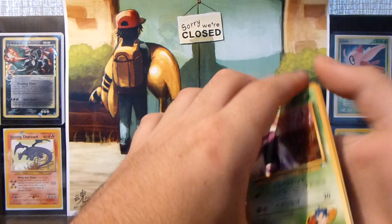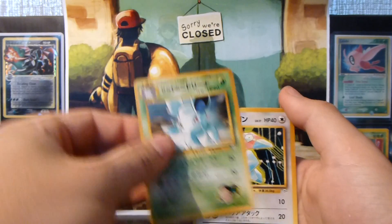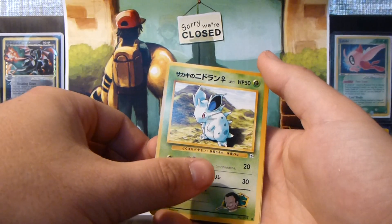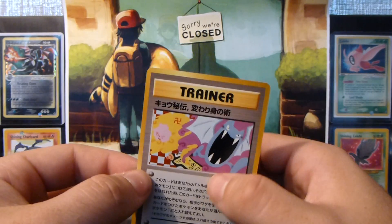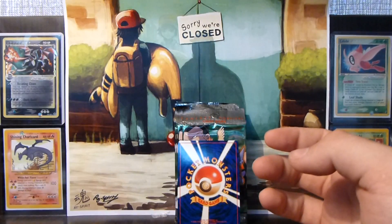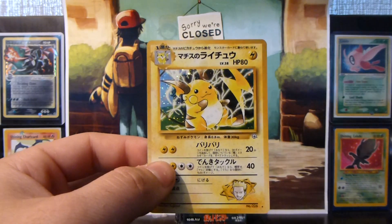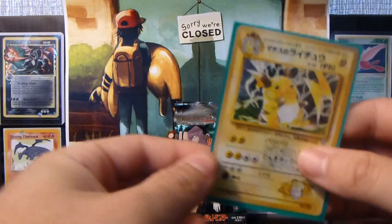Alright, so we have a Grimer, Nidorina, Porygon, Machop, Trainer, Abra, Nidoran Female, and Koga's Ninja Trick. The rare is a Pidgeotto — definitely didn't need that. And the holo — yes! Another Lieutenant Surge's Raichu! Awesome, definitely wanted another one of these. Great card.